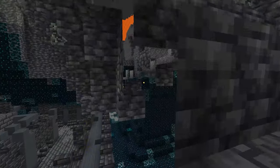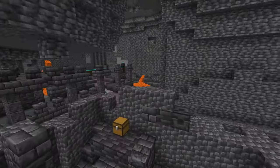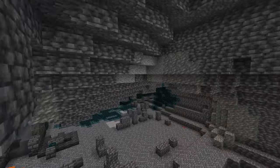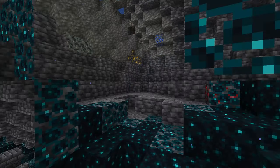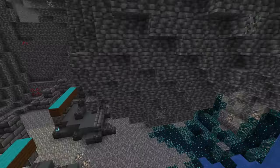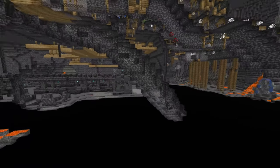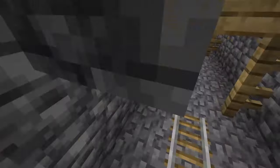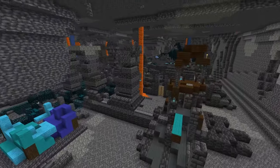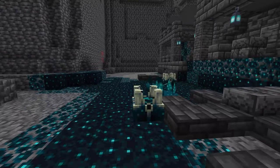The reinforced deep slate centerpiece leads most people to think it's a portal, though if it is, it would come in a later update. What we do know is that ancient cities are full of chests with great loot, including enchanted diamond gear similar to end cities. You'll also find the echo shard, used to craft the recovery compass which leads you back to where you died, and the swift sneak enchantment — a brand new leggings enchant that lets you walk at normal speed while sneaking, with three different tiers.